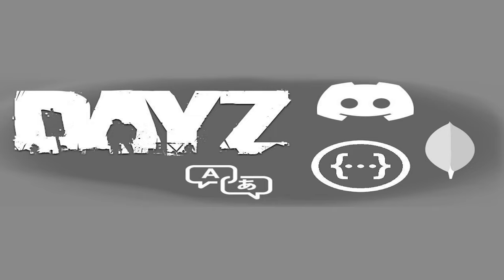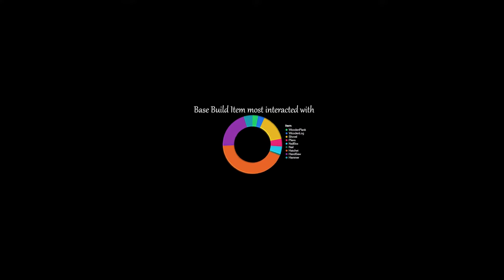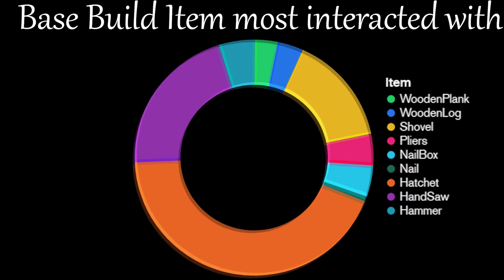The next mod I'm going to suggest is the Universal API made by Daymon Forge. This is not only the groundwork and foundation for other mods such as Discord, Raid Alert, Map Link, and Heroes and Bandits — which brings back the Heroes and Bandits system from the old Arma 2 DayZ mod days — but it also allows server owners to calculate how many items are picked up inside a server, how many times those items are used, how many actions are used, and so many other statistics.